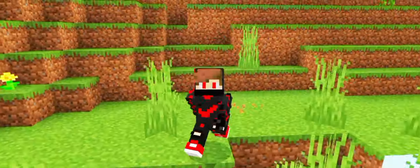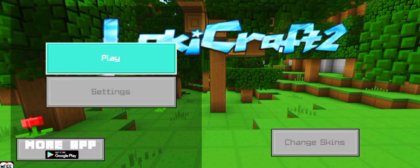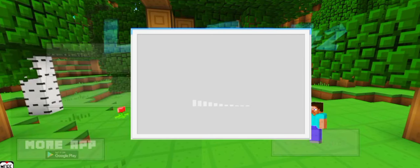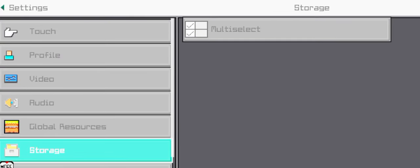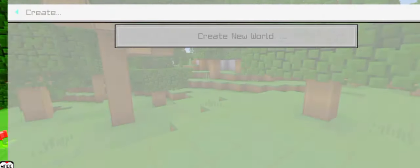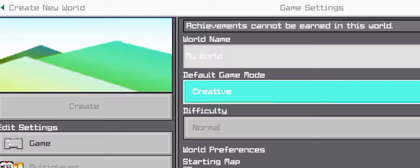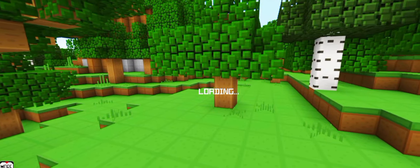Let's go to our first Minecraft copy game. Our first game is called Loki Craft 2. Here is the skin change card — you can use your value and change settings. There are a lot of different colors. You can play the world, play multiplayer, and play with friends. Let's see how much time it will take to load the world.